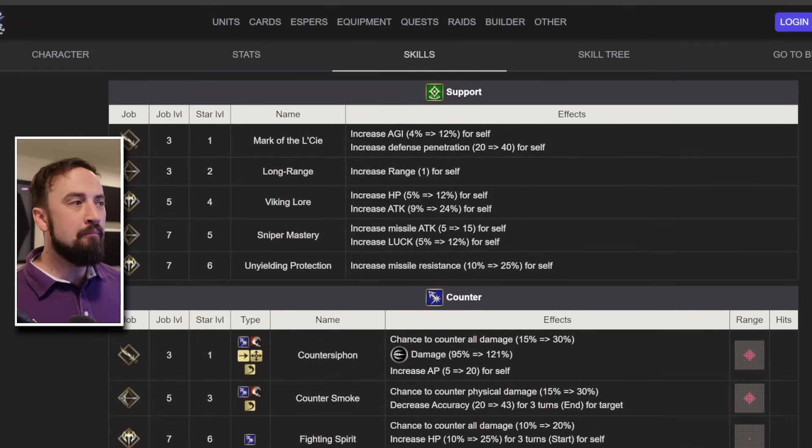I want to talk about her support kit a little bit. Most characters come with two, especially if they're a unique new main job. She has Mark of the Elsie, which is great — it's 12% agility and 40 defense penetration. You're going to run that, and then it kind of falls off a cliff. You have her Sniper ones, which is range 1 and missile attack luck, or you just end up running Viking Lore, which is HP and attack. HP and attack is fine, but it's definitely not a banger of a support ability. So she has one I'll give like an A-, and you must run it because it gives her defense penetration.